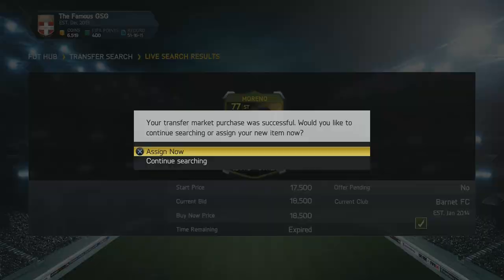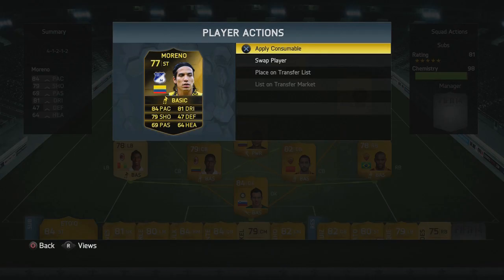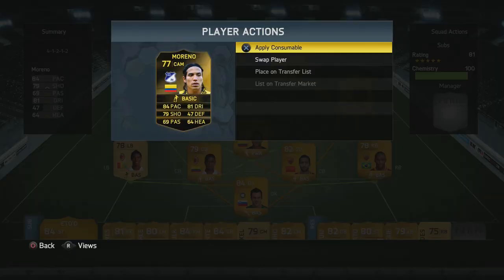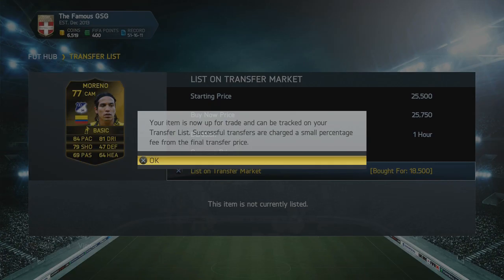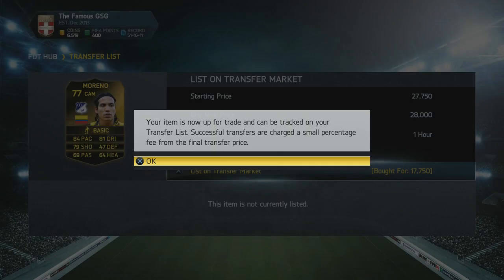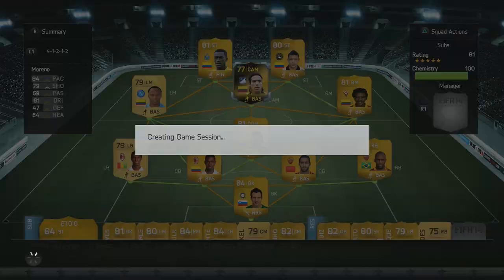I ended up with 3 or 4 Morenos and converted them all into center attacking mids. I listed one up for the price I knew he'd sell for — around 25 to 26k — and another one for a few thousand more to see if he'd go for that. I converted the final third Moreno into a center attacking mid and felt it was time to head into Division 2. So we had 2 Morenos listed up and went into a game.